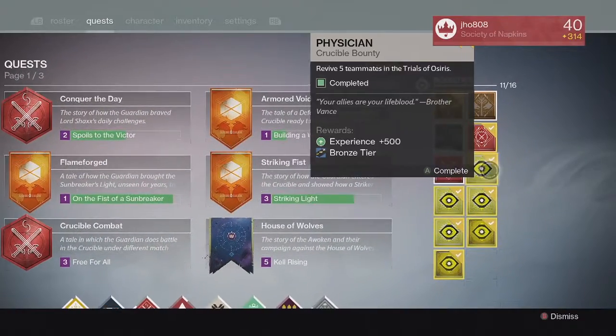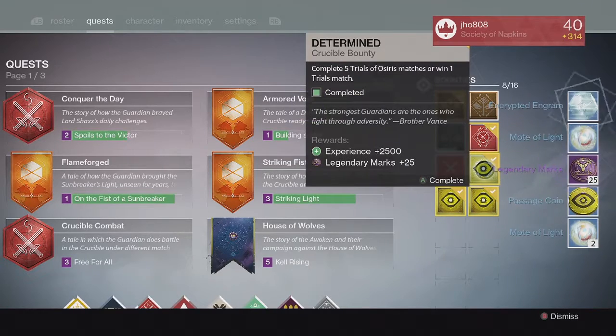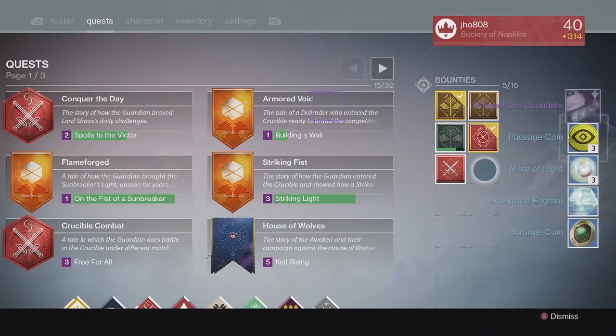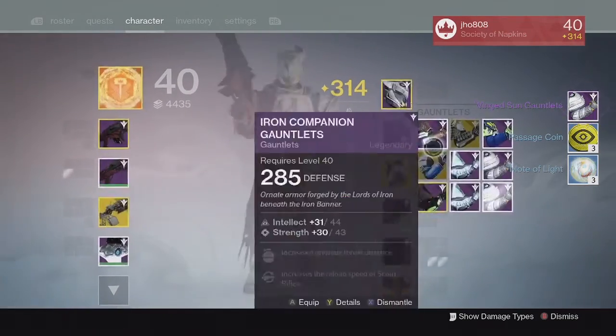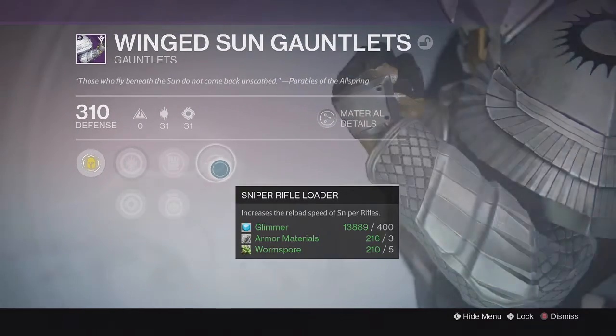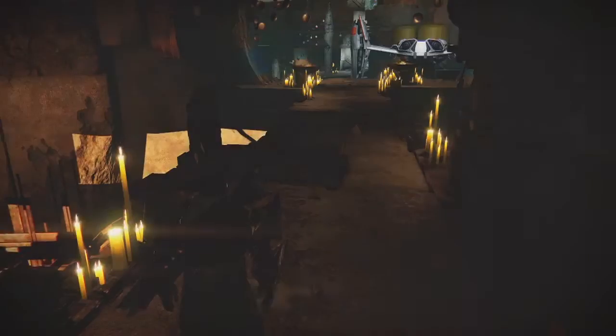Moving on to the Bounties for my Titan, we got the usual Passage Coins, Motes of Light, and Legendary Marks. For my Silver tier package, we ended up getting no Exotic unfortunately. And for the Gold tier, we got the Winged Sun Gauntlets at 310, which is pretty decent. However, it had some poor stats on it, so I don't know if I'll use it — I might just infuse it into something else.